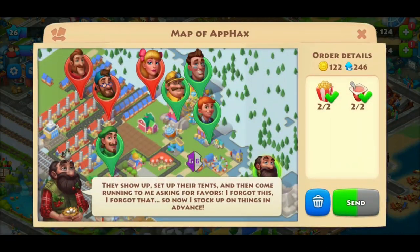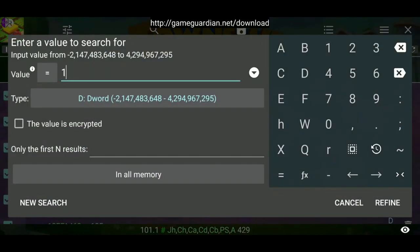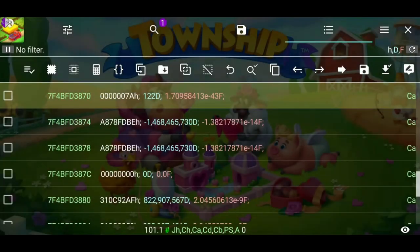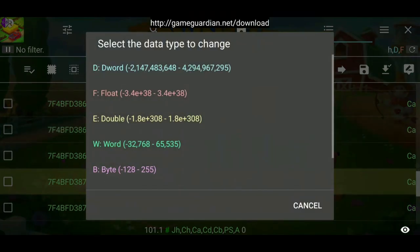Whatever it assigns us to this time — it's 122 coins. Now we're going to search it, and if everything is done properly it should appear with only one search result.